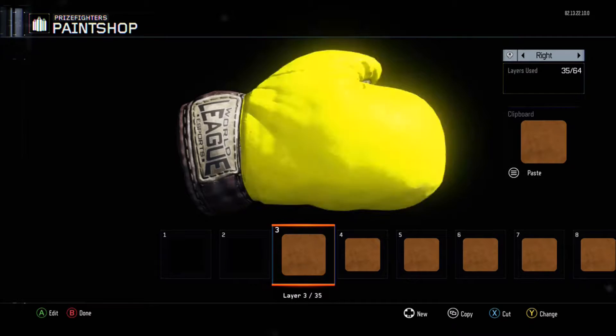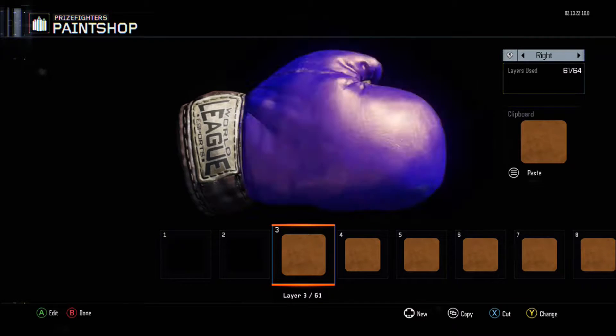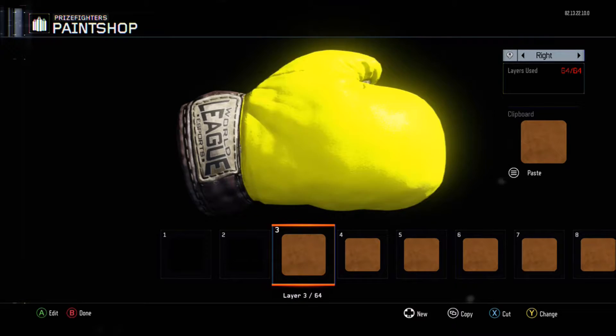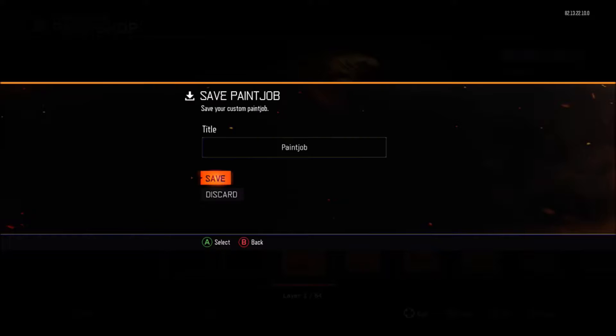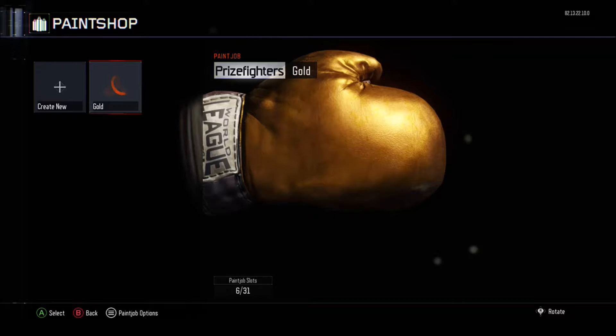Here's actually a special thing I'm going to show you. That's just how to get golden, but what would you guys do if I told you to get golden hex camo? It's just another easy thing. You just want to back out, save, and put 'gold.' Then save that.